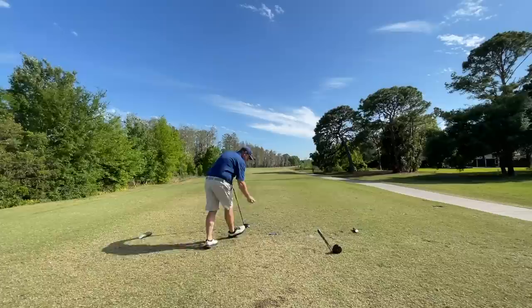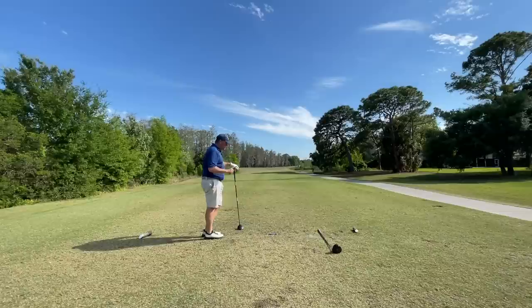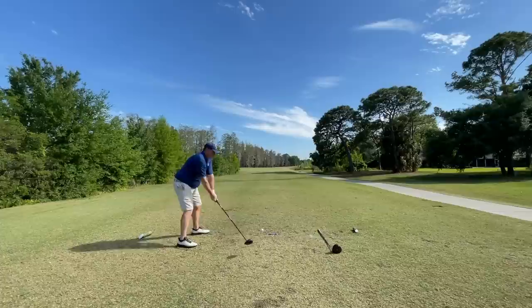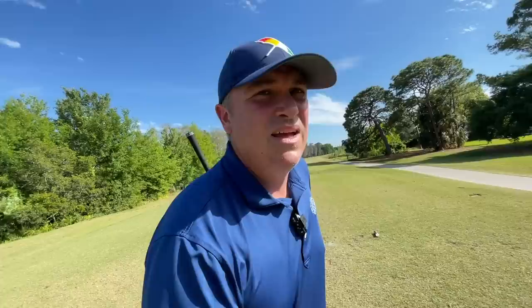Now for the Srixon. Shot one had a similar amount of turn to the Wilson's first shot — started a little more central, ended center-right. Clubhead speed 93, ball speed 131, smash 1.41, estimated carry 197, estimated carry and roll 219. Shot two started right and ended in the water. Clubhead speed 93, ball speed 133, smash 1.43, estimated carry 203, estimated carry and roll 225. I don't see much between these two in any way — they're both getting one point. I was hoping one of them would make this more definitive, but the results were exactly the same.